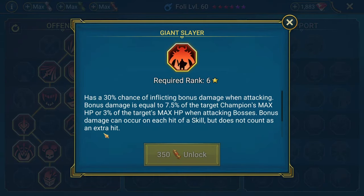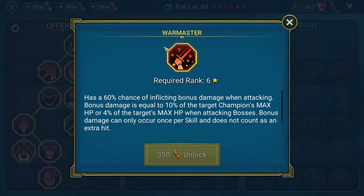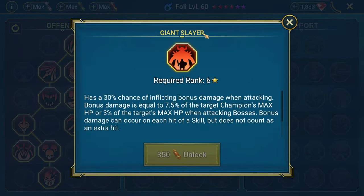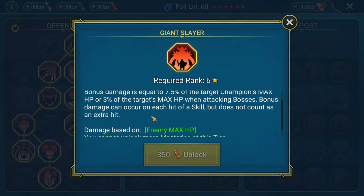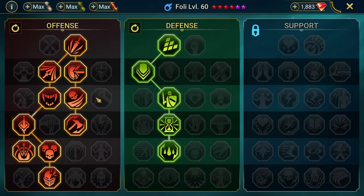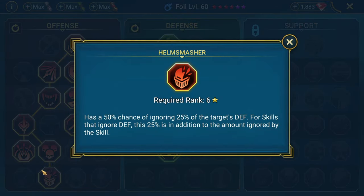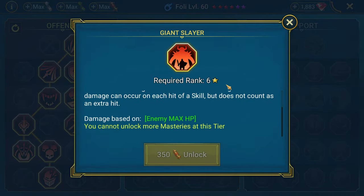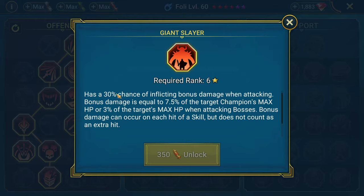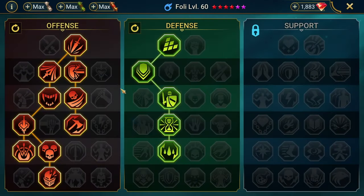In terms of masteries, I'm taking Helm Smasher. If you don't intend to use him as a nuker, choose between Giant Slayer and War Master — choose Giant Slayer because this works based on multiple instances of attack. If your champion hits with an A1 one or two times, go War Master. If they hit three or more times, go Giant Slayer, because bonus damage can occur on each hit. Helm Smasher is what most endgamers go because Giant Slayer is 30% of enemy max HP capped, War Master is 60% capped, but Helm Smasher has no cap.